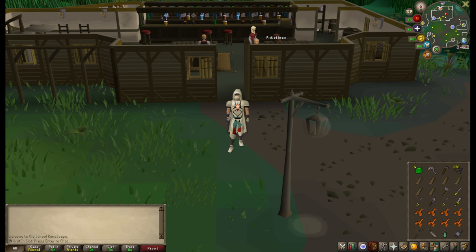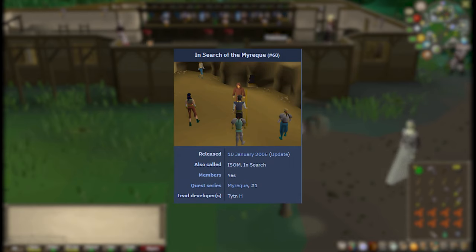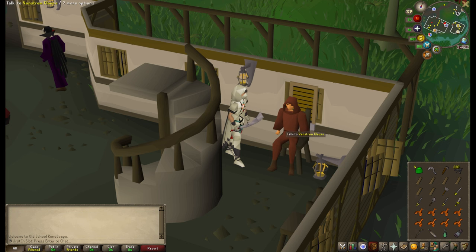We have officially arrived in the swamp, and we will be doing six quests while we're here. The first of these is In Search of the Myreque, so we're going to go find the Myreque resistance and hand them some weapons. This here is Vanstrom Klause, and he just seems like the type of guy to be the boss in a master level quest that's harder than some of the grandmaster level quest bosses. I just get that vibe.